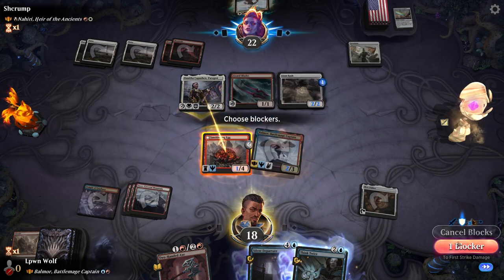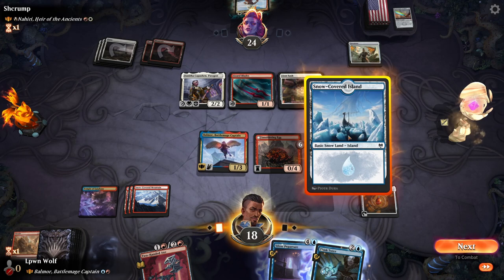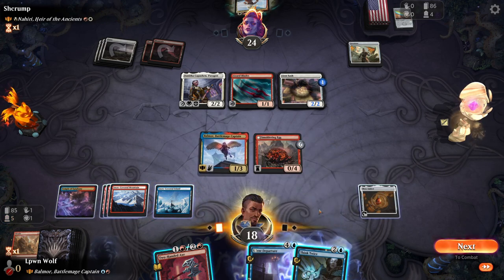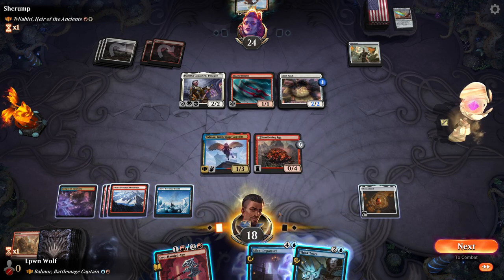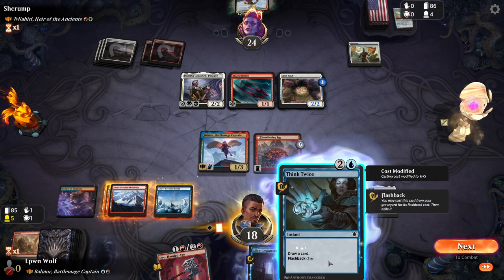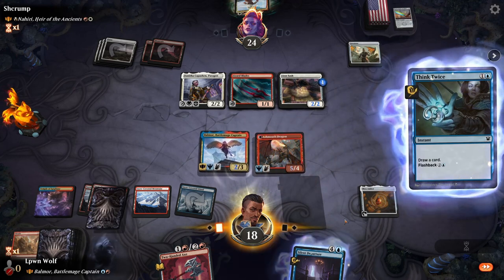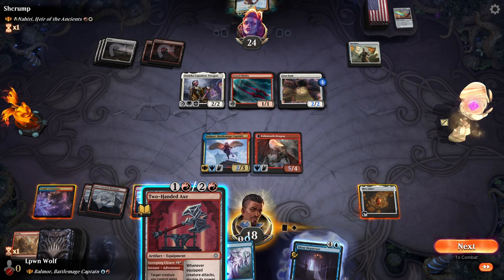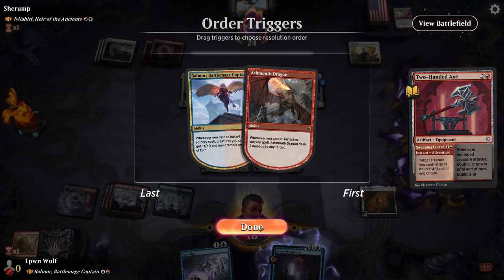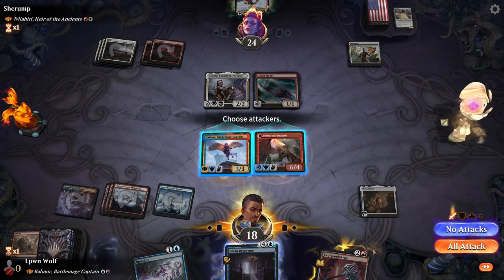Land is surprisingly good. We can use the Silent Departure to bounce the Lion Sash — or we can Think Twice. Actually, this is better because this will flip the egg. This is actually way better, and now we can kill the Lion Sash. We'll give the Ash Mouth Dragon Double Strike, so we can also kill the Lion Sash, which protects the Silent Departure. Oh my god, there are so many different routes here — then we go over the top.